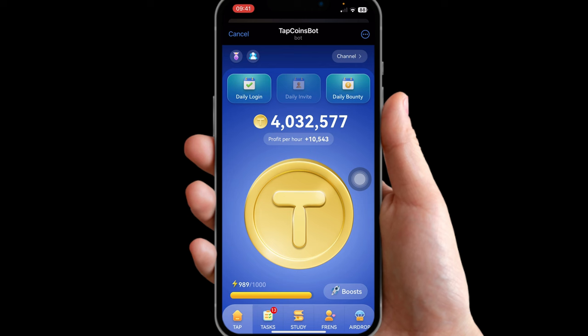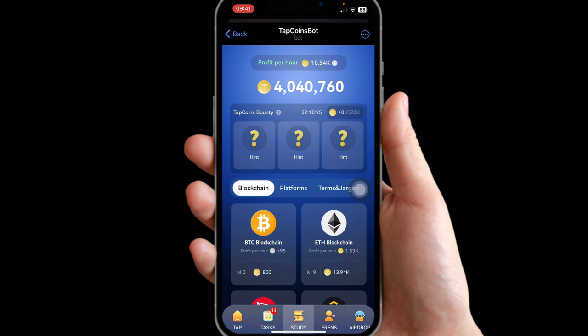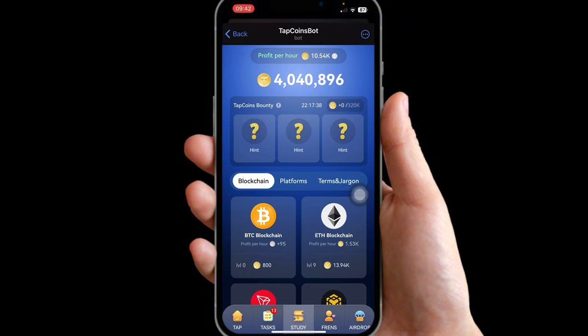Make sure you follow the instructions. After you've done your daily login, go over to daily bounty and click on it. From here, pay close attention because we'll be choosing three different cards to get 320k.